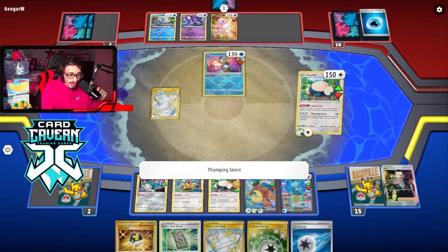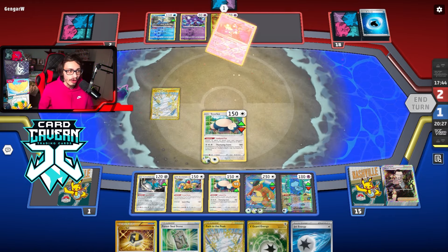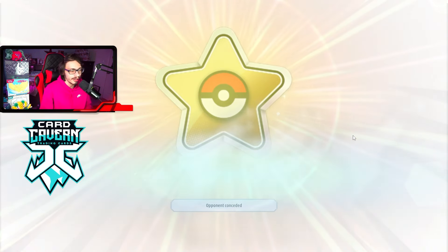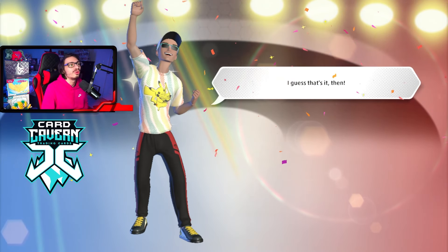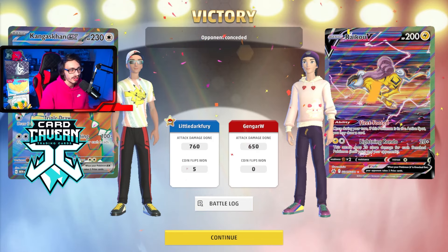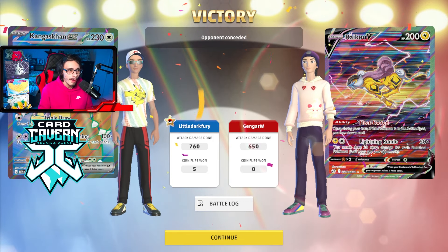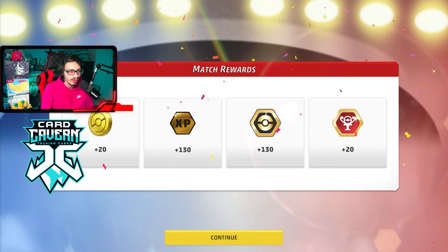GGs — honestly, I didn't know how this matchup was going to play out. Kind of got close for sure. I don't know if they had Kyogre or not, but we got there. We got to use Mew which was kind of cool — double Mew is kind of nuts, that's why we played two of them. Because otherwise this deck probably struggles against Giratina. Interesting matchup, but we got there and that's all that matters. We take those dubs.